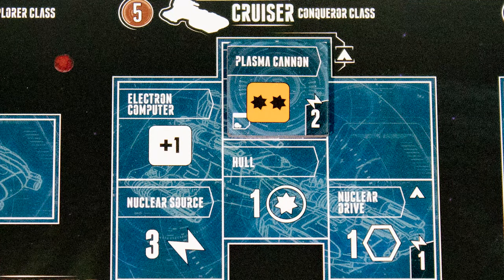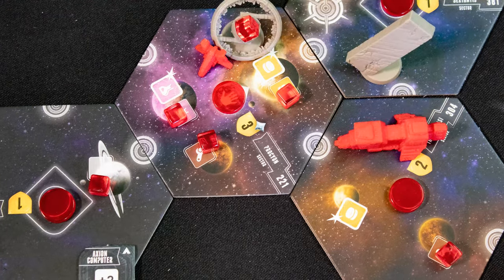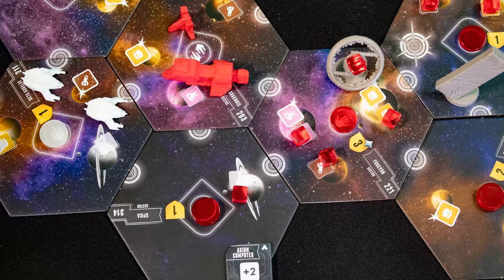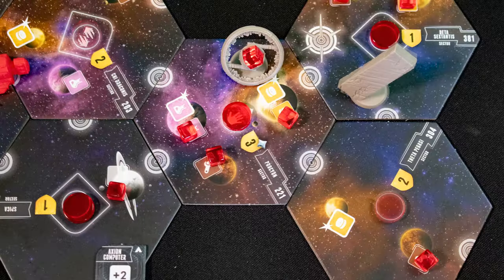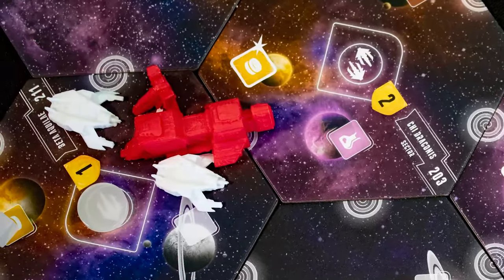Equip lets you place items you have researched onto your ship designs. Note there are limited spots and power for each ship. Build lets you spend production to place ships, monoliths, and orbital resource stations, if you have the technologies for each. Move lets you move ships up to their drive speed.